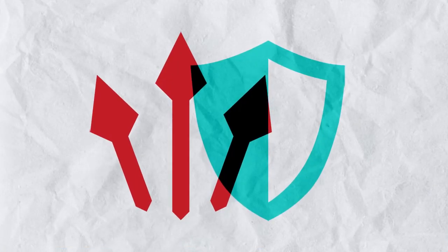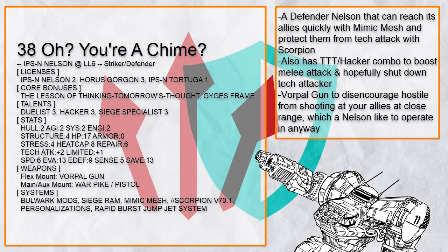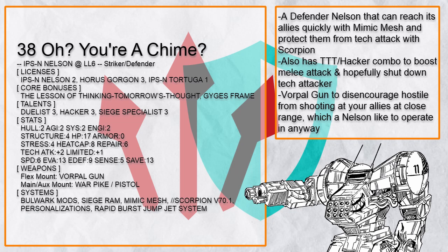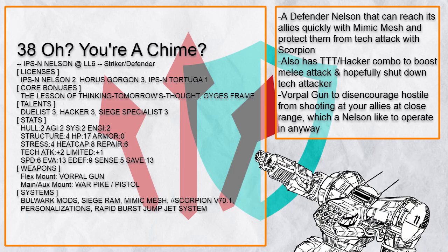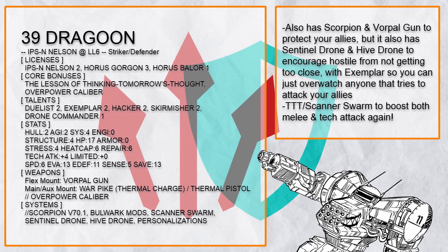Anyway, let's move on to striker-defender Nelson builds — all two of them. This is 'Oh, You Are a Chime,' a defender Nelson with mimic mesh to get to allies faster, scorpion to discourage enemies from hacking you and your nearby buddy, and a TTT hacker combo to hopefully invade a tech controller, shut them down, and smack the shit out of them. You can also just protect your allies by murdering everyone around them, with a vorpal gun to keep them from firing at your allies. And this is 'Dragoon,' which surprisingly works almost the same except it also has a bunch of drones for limited area denial, thanks to Nelson's short sensor range.